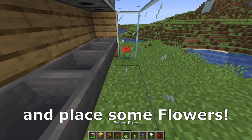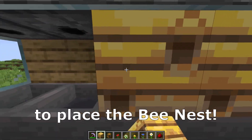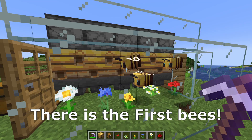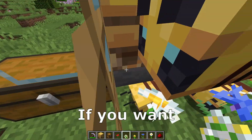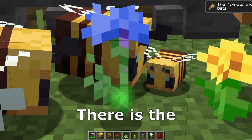Go inside and place some flowers. Close the door and now is the time to place the bee nest with the bee inside. There is the first bee, and if you want you can go inside and multiply the bees — and there is the first little bee.